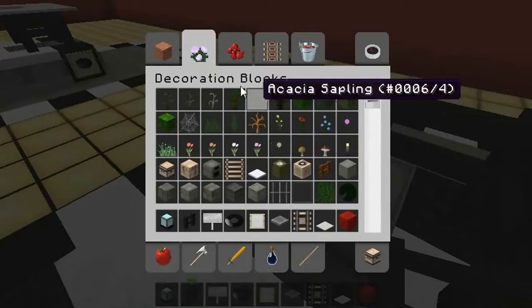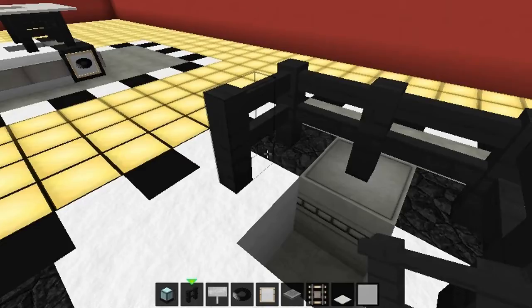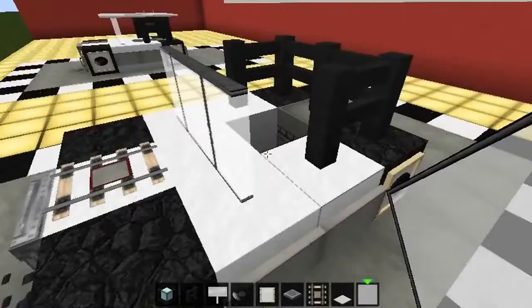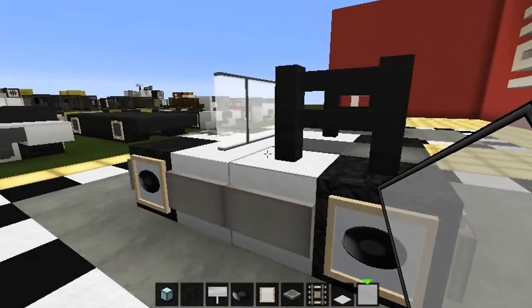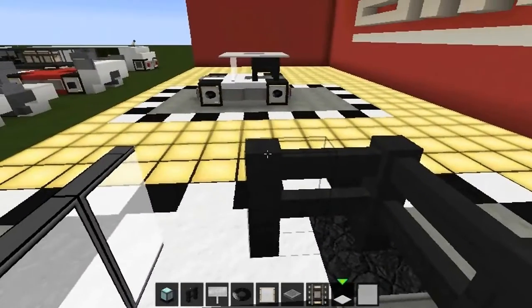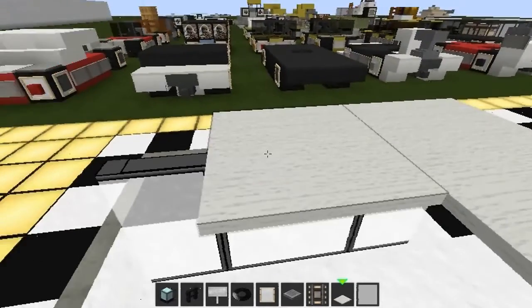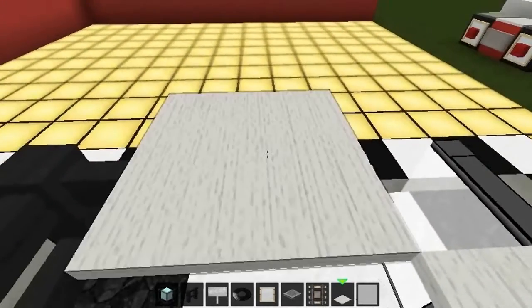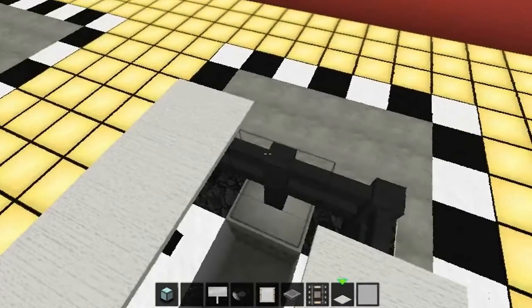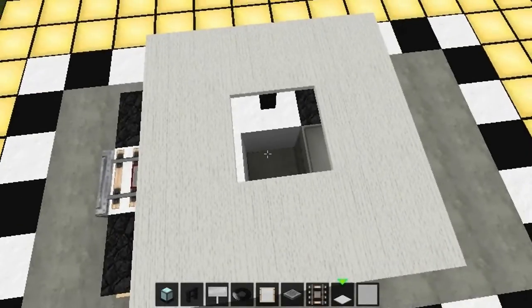Then what we're going to do is go and get some glass. I've chosen the white stained glass for this vehicle and just place three across the front, like so. Grab your white carpet, or any color carpet you want to use, and place it all on top, leaving the hole — because that is going to be our sunroof.